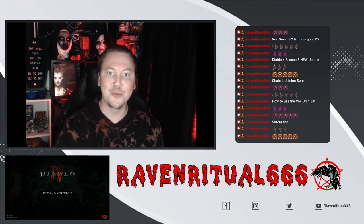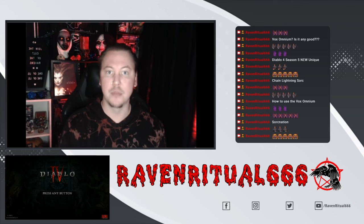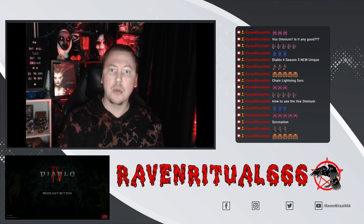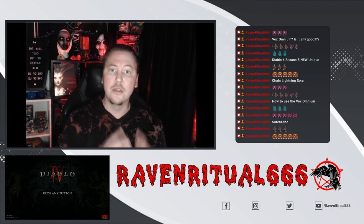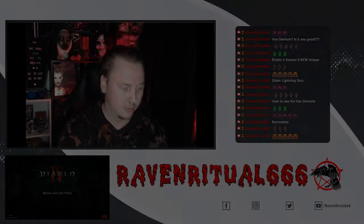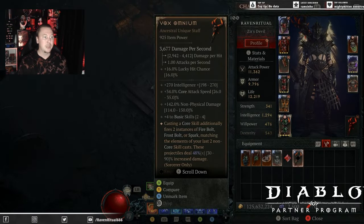What's going on, Raven Ritual 666 back from the dead with some more Diablo 4 content. Today I want to talk about the new unique staff, the Vox Omnium, and whether it's any good.